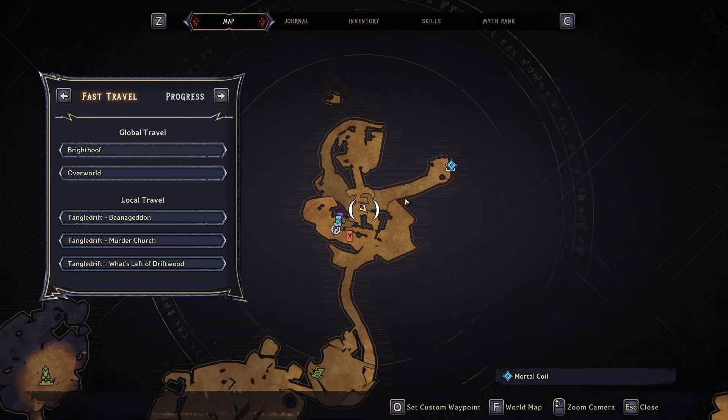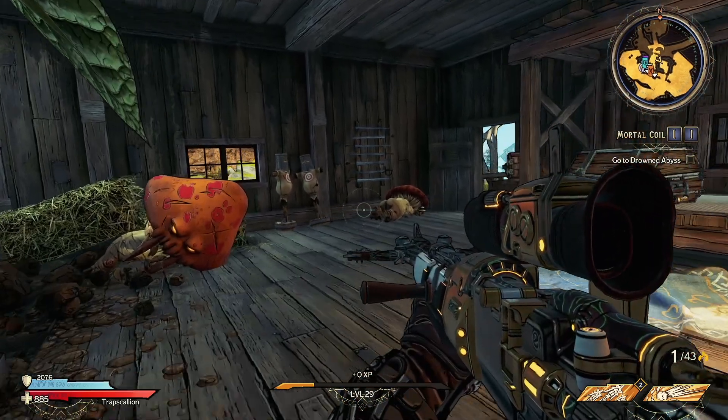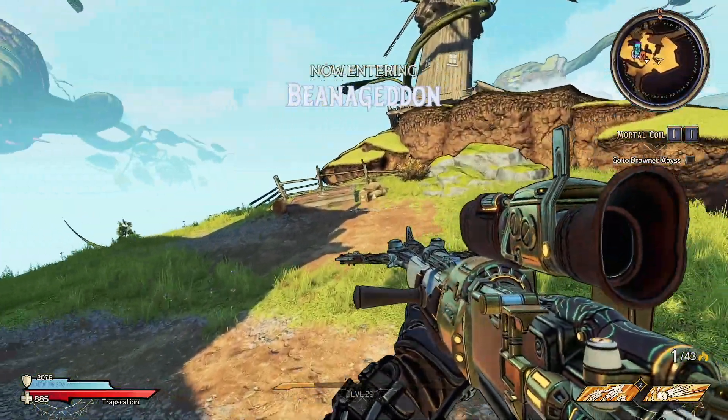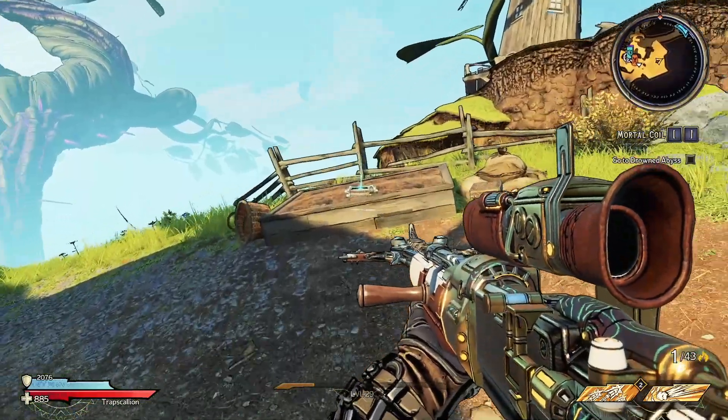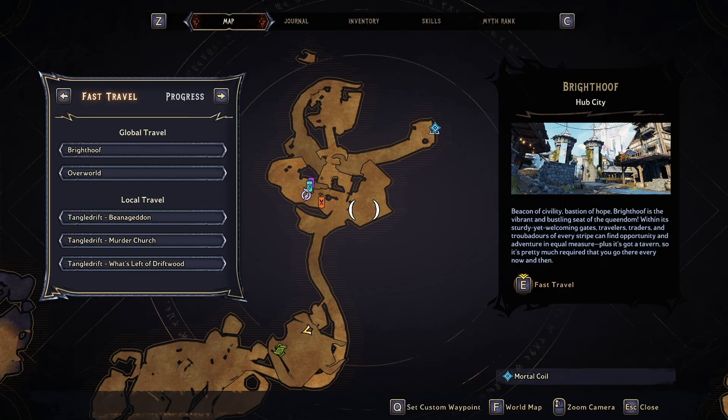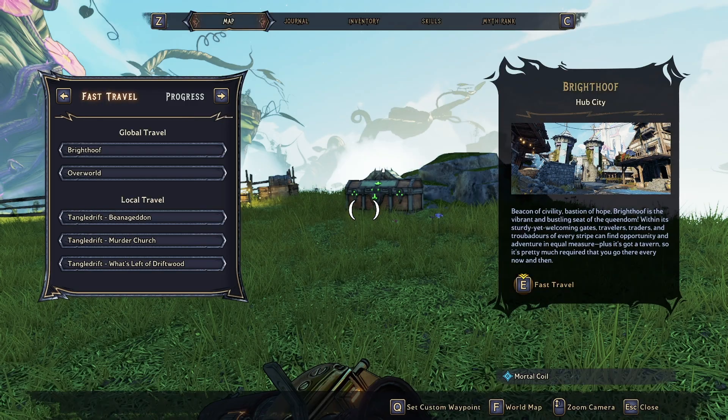We enter the zone from the northern side, and as we make our way through this house, we are going to turn left to find our first scroll. That's the first of the scrolls, and it was located right here on the map at the beginning of our trek through the zone.